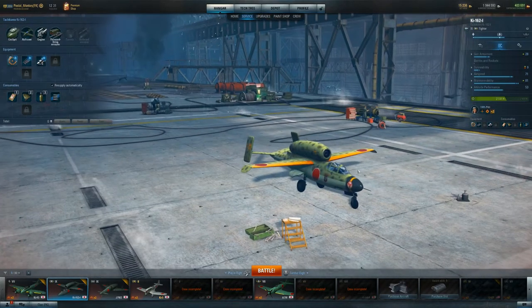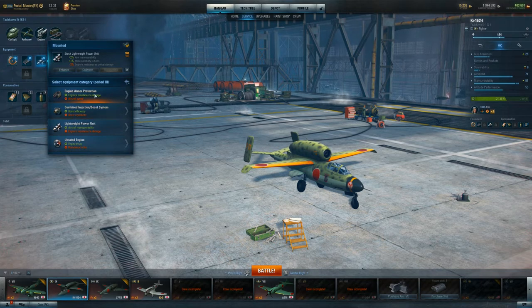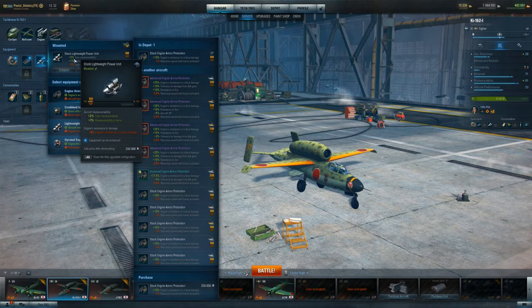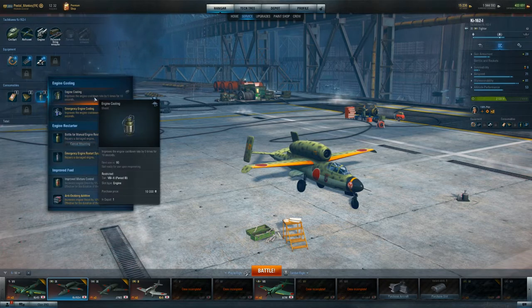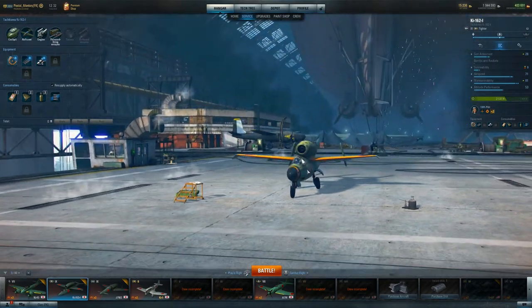One thing I noticed while setting up this plane: I first tried utilizing the engine armor protection — it's a 10% boost — but it didn't really do anything. My engine was still catching on fire and being knocked out. Maybe if I boosted it up to 25% it'll be relevant, but right now I'm sticking with the lightweight power unit, which helps with maneuverability. It does hurt the resistance to critical damage on the engine, but if I'm avoiding attacks more, all the better. For the consumables, I'm utilizing the manual engine restart, because if my engine's going to be knocked out, I'd rather just be able to restart it.